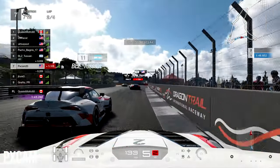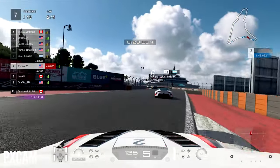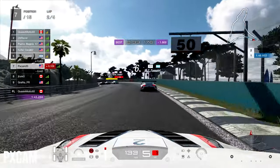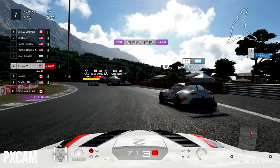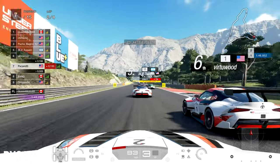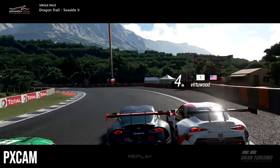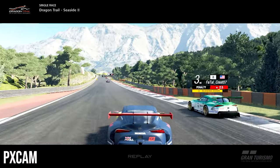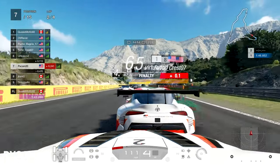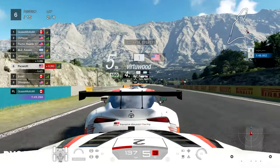Heading into the chicane of death for the second time, we back out as the Argentinian was making a move onto the inside. Due to that, we didn't get the correct line going into it and actually made contact with the wall. Into the awkward left corner, you can see up ahead that Pucho decides to push out Virtue Wood — I thought it was because of something that happened earlier in the race. He just lunges to the inside, pushes out Virtue Wood, and Virtue Wood gets pushed off to the side, losing two positions as Pucho has to serve a penalty.